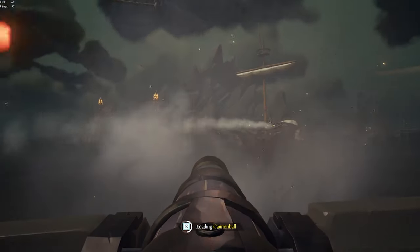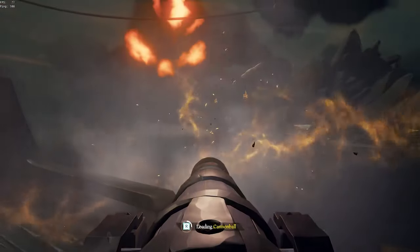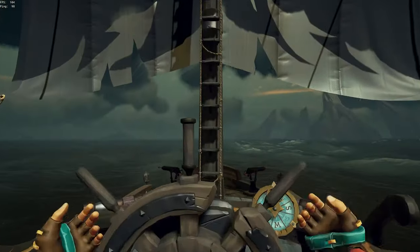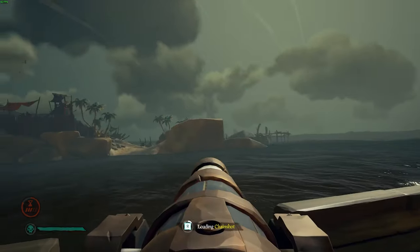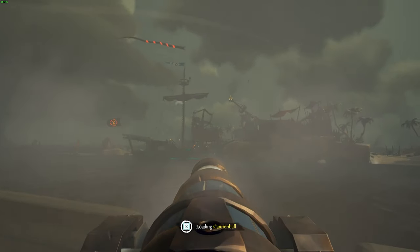While maintaining wind and going full sail makes sense when you're traveling around, it's counterproductive when you decide it's time for a fight. You want to avoid taking on full wind when approaching an enemy crew to keep from sailing right past them. Adjusting sails and slowing down for tighter turns promotes greater control over your boat and allows you to be more precise when taking aim at the enemy ship.